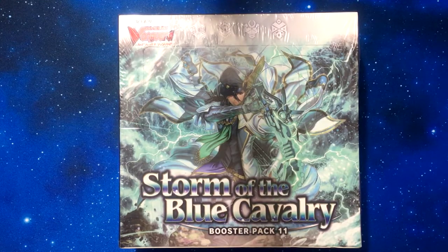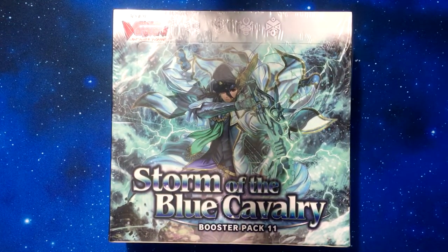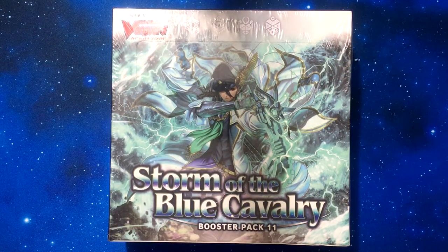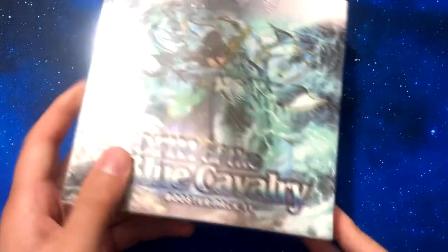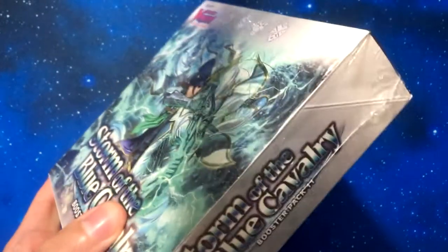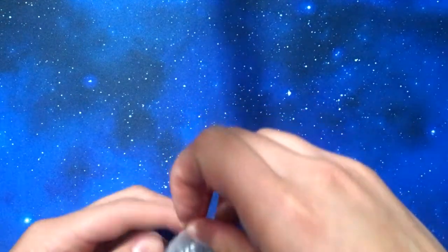What's up YouTube, NZero here and I have a box of the Storm of the Blue Calvary which features Nova, Great Nature, Nubitama and Aqua Force. So we're gonna open this and then I'm gonna do two clan pack openings so I want to open at least one box. It's kind of the format now. It's a lot cheaper. So I bought two clans. I was gonna buy the third one that I wanted but I have a feeling that's gonna be extremely cheap to get. Plus there wasn't much I wanted out of that clan.